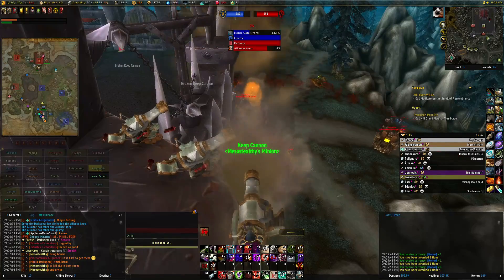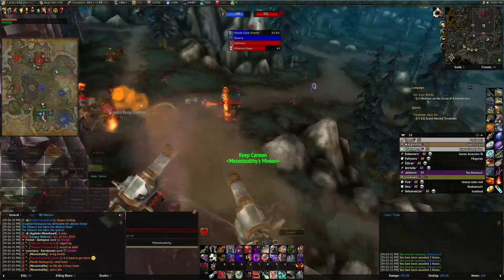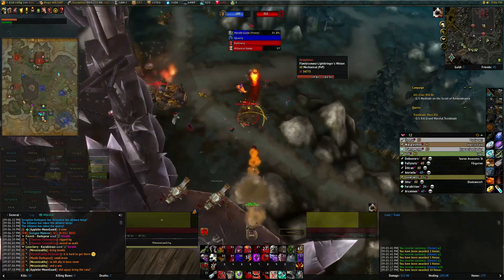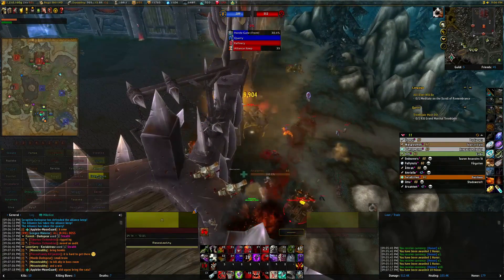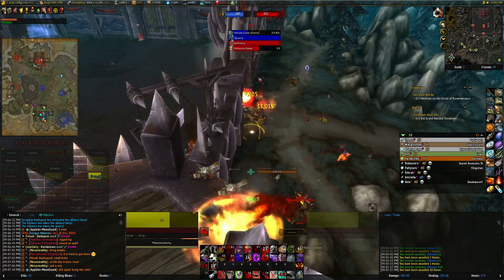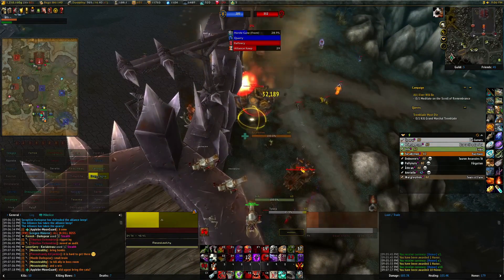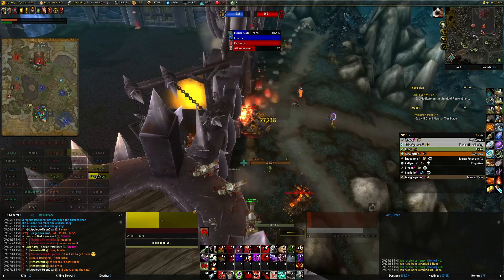Back here at the base. Start getting on this siege engine next. Looks like we are in their gate now. Got the graveyard capped. Should be starting to boss any time now. Let's try to take the siege engine out. Looks like the glaives are dead — they don't have any glaives attacking anymore, so somebody did kill the glaives. That's good.